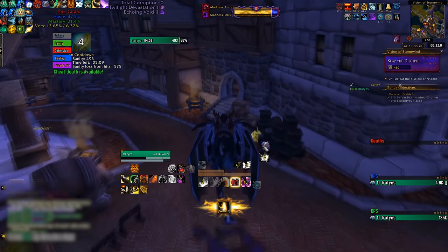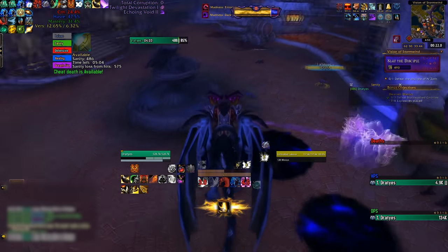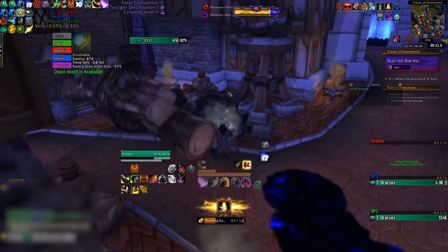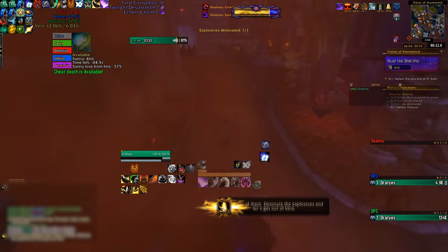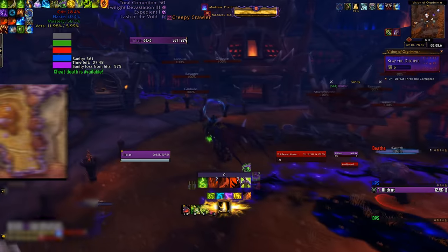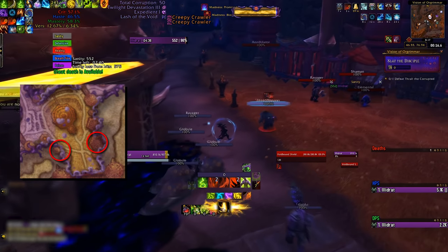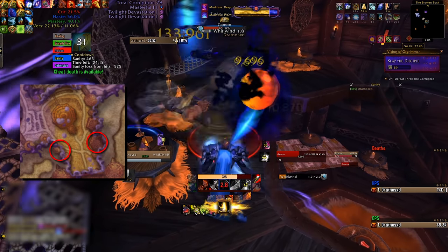Let's move on to Orgrimmar and Stormwind themselves. Both cities have some powerful buffs that you can earn in the easier zones to help boost your power for the rest of the run. There are two possible buffs in the starter area, of which exactly one will be up for any given run, and one potential buff in each of the two corrupted zones. In the Valley of Strength, where you begin in Orgrimmar, either the Blacksmith or Gammon will be up. Killing the Blacksmith grants a 10% damage done increase, while killing Gammon grants 10% increased health, which can still be a damage increase if you're running Twilight Devastation or Echoing Void.